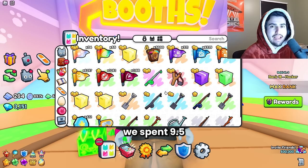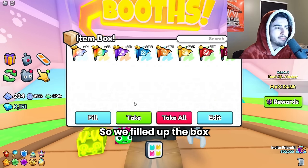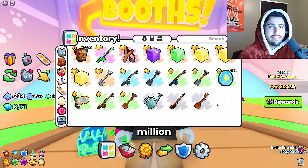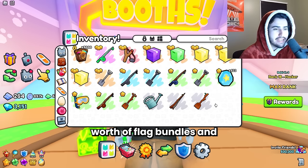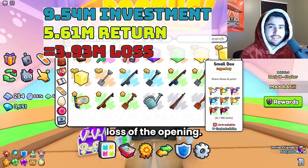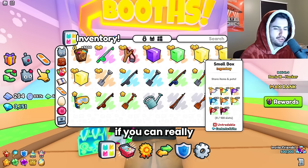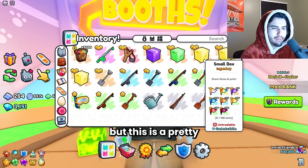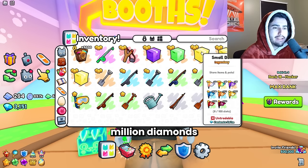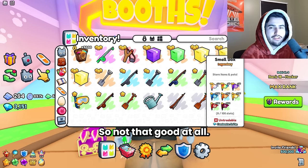Remember we spent 9.5 million on these, so let's see if we made a profit. We filled up the box — and this is actually our first big loss of the opening. We got 5.6 million worth of flags. I'm not sure if you can really get overpay on these, but this is a pretty significant loss. We lost about 4 million diamonds worth by opening these flag bundles. So not that good at all.